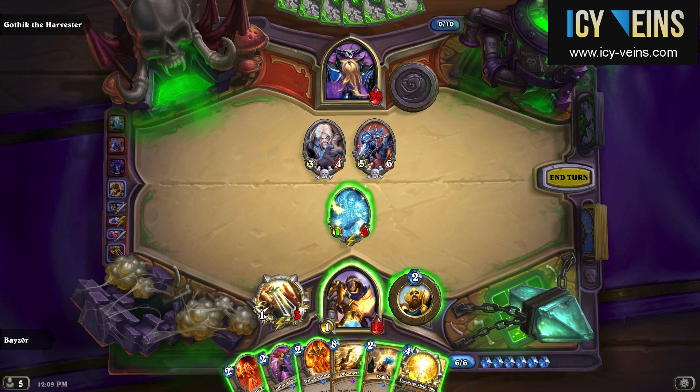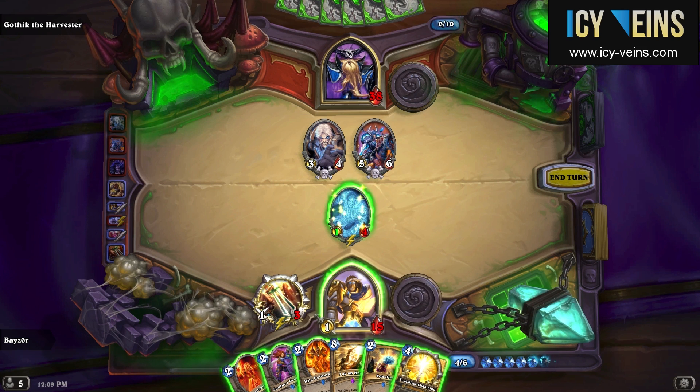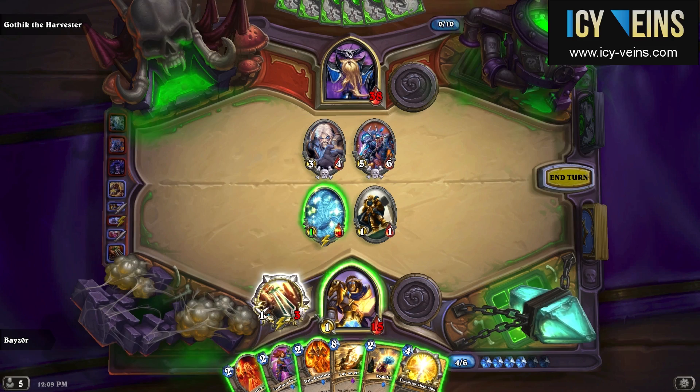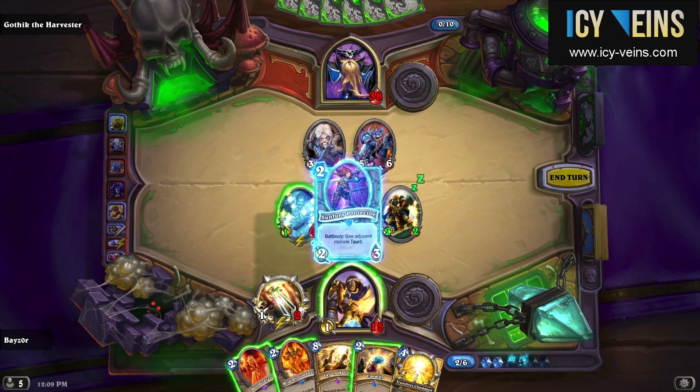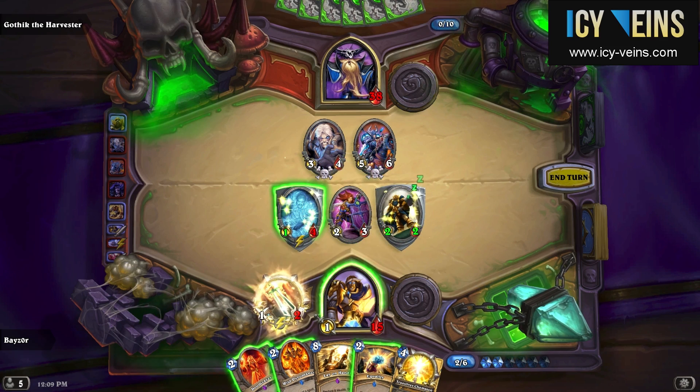Now at this point of the game, things are going pretty well, despite the big difference in health between myself and Gothik. I have several options of what I can do here, and ultimately I didn't want to play the Doomsayer, I didn't want to play the Wild Pyromancer, I didn't want to replace my Sword of Justice with a Truesilver Champion, so I just ended up playing the Sunfury Protector, even though the minions that receive taunt are really very weak.